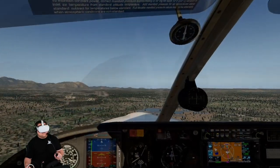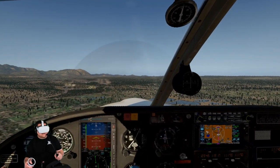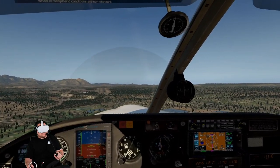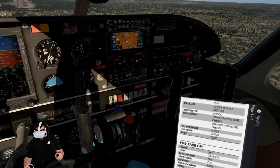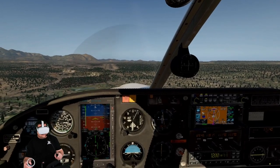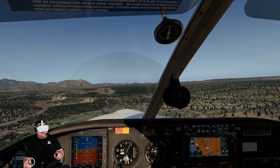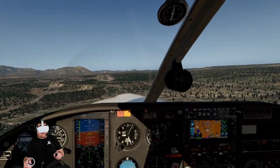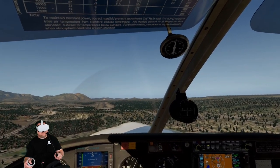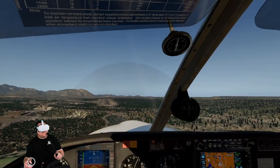Gear down. What does this thing land at? About 80, 85. Doing 90 and it's coming down. You should have three notches of flaps — I got two. Don't push that red knob. Don't put the mixture full rich because you'll run out of power. You're still at 7,000 feet. Doing 80. Full flaps, gear down. Going down at about 500 feet per minute.